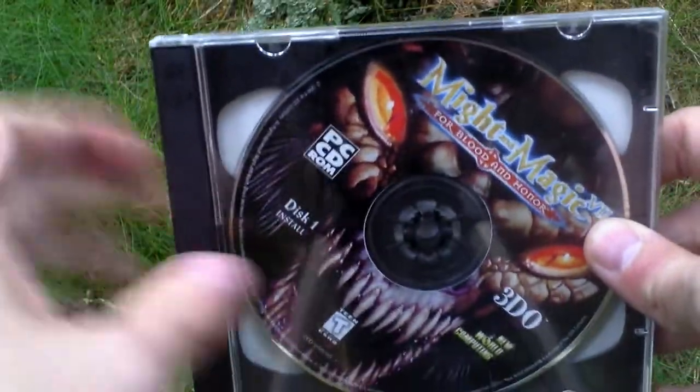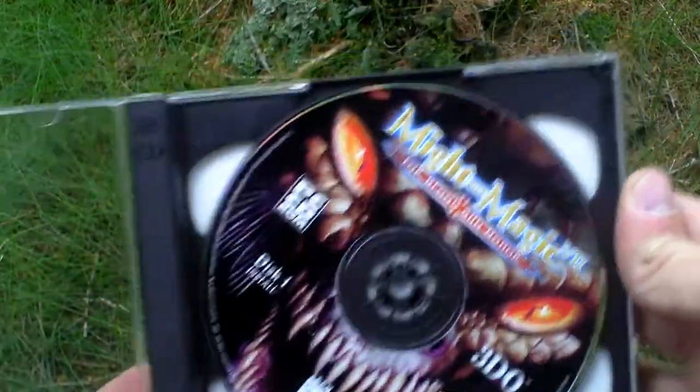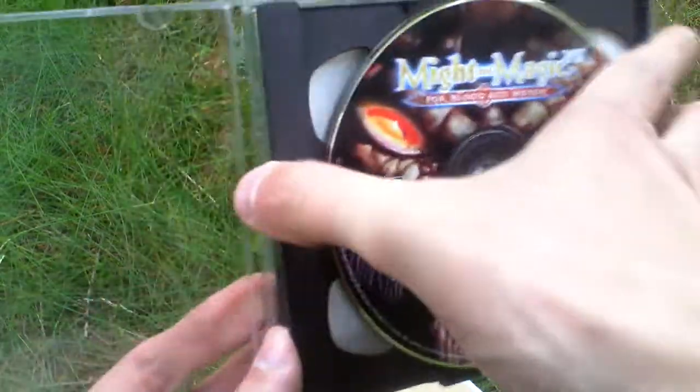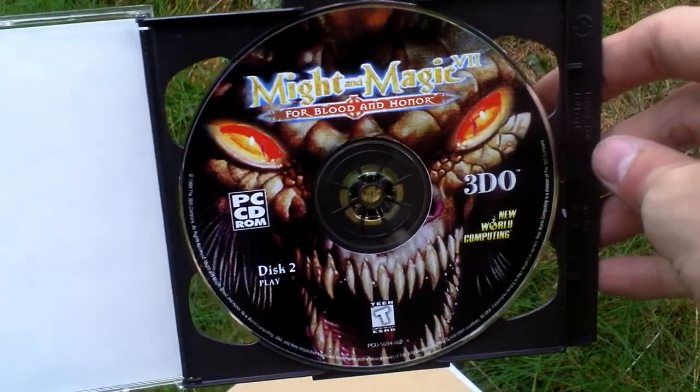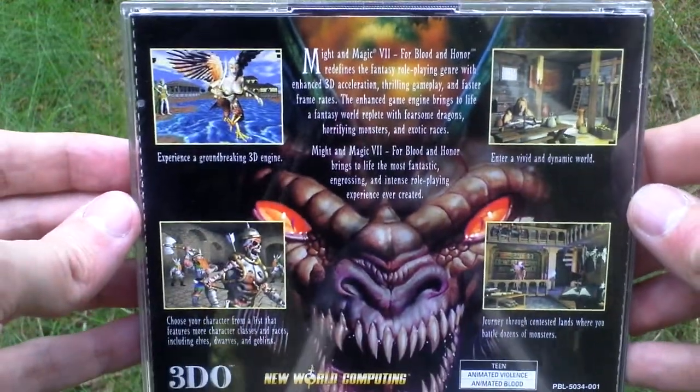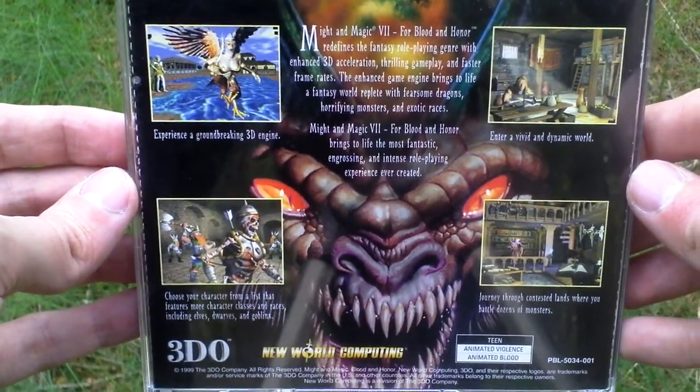First of all, there is the game in a jewel case. It comes on two discs — this is disc one, and here is disc two. On the back side of the jewel case there are some pictures of the game and info about the game. So that's the jewel case.